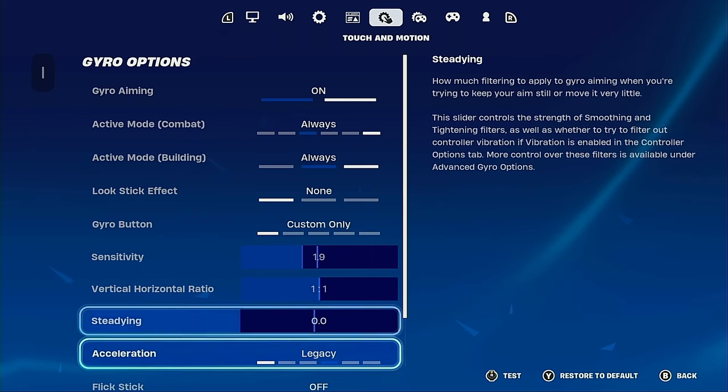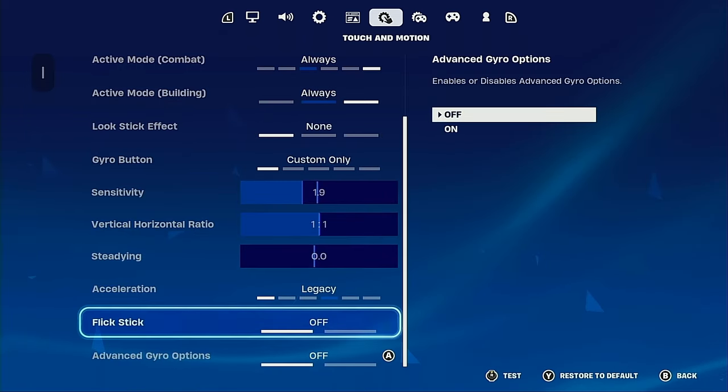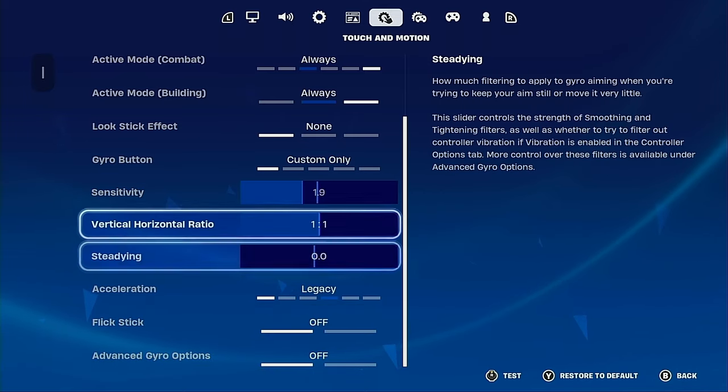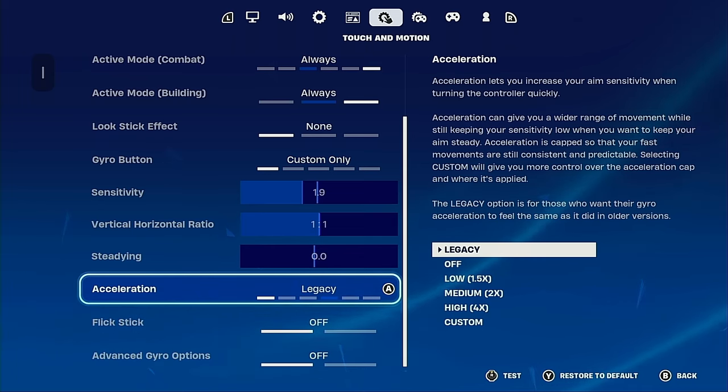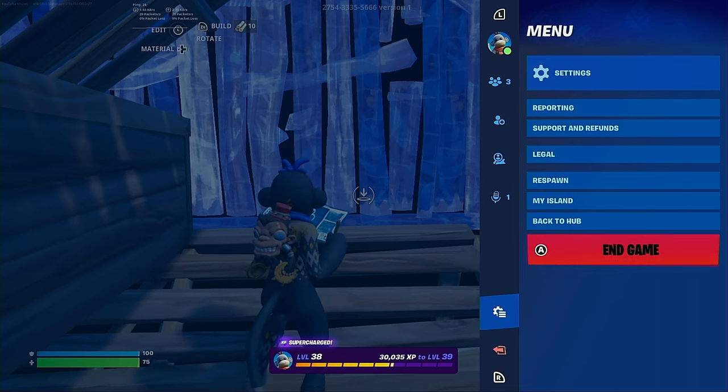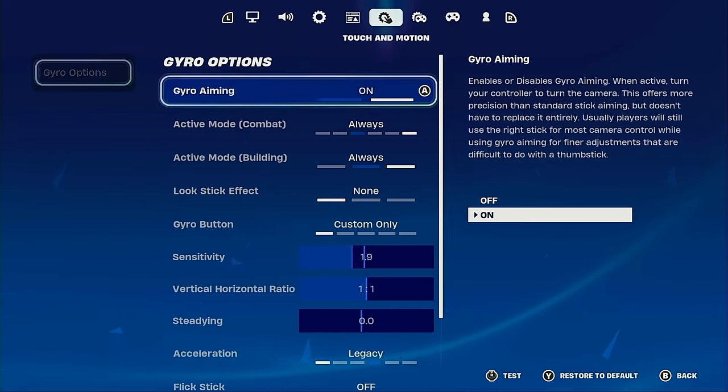These are my sensitivities — nothing too crazy. I used to have advanced gyro settings but I just turned it off. Legacy is the best for the most accurate hand-controller-to-screen movements — the amount you move your controller in real life is translated exactly in-game.